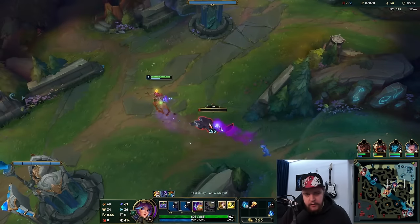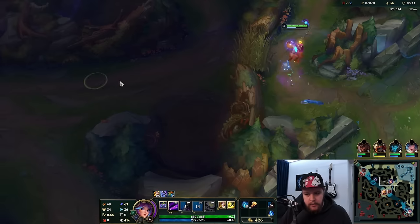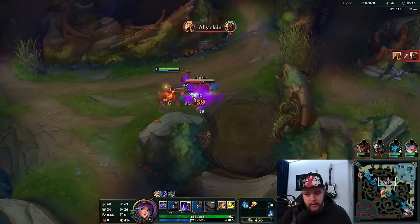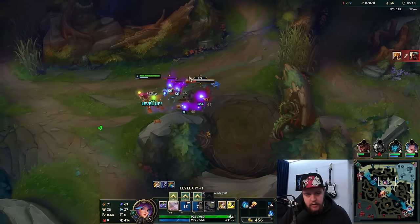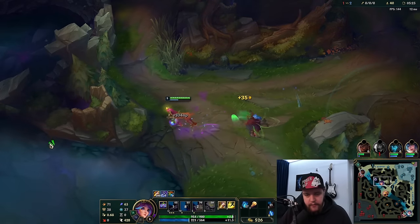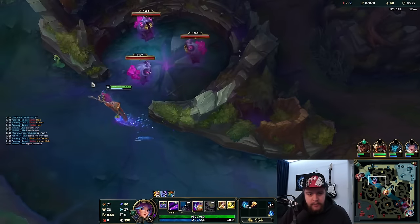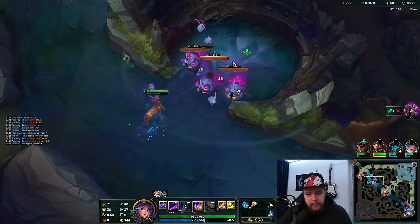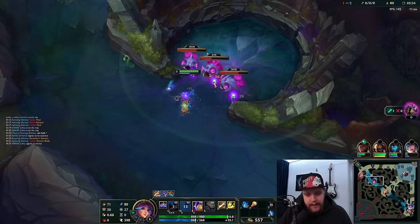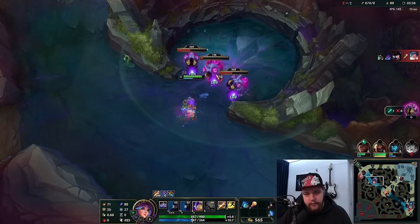The Void Grubs have indeed spawned. Walking to Void Grubs at level 5. It does seem like my solo laners are getting clapped a little bit, which is a little worrying. Enemy jungler is bot side as expected, since we figured that from his tempo. Group them together by auto-attacking and stepping back a little bit, and then you can clean up fairly nicely.